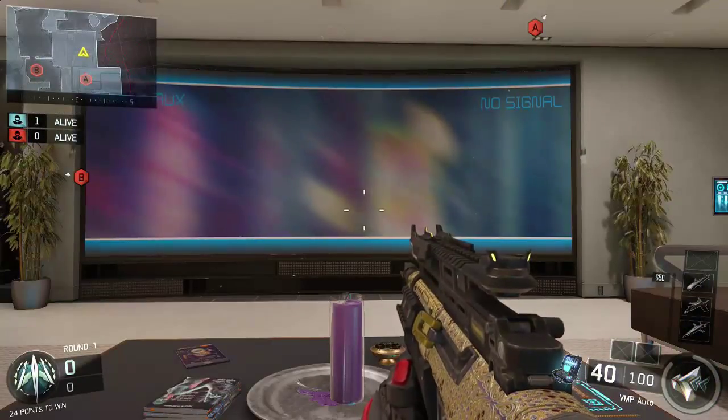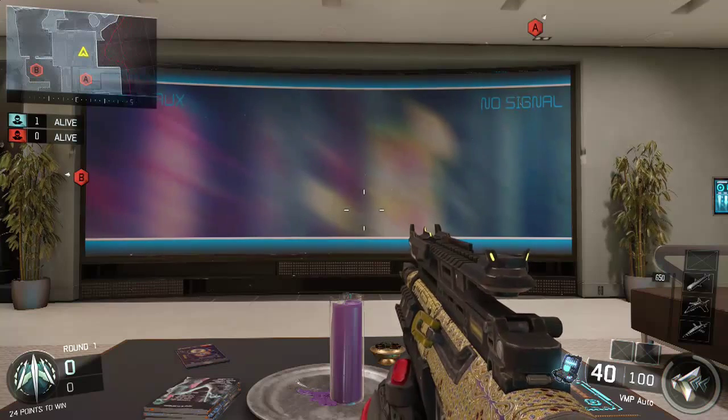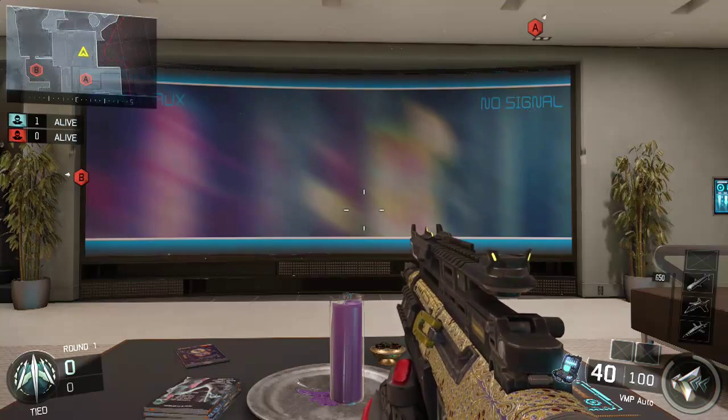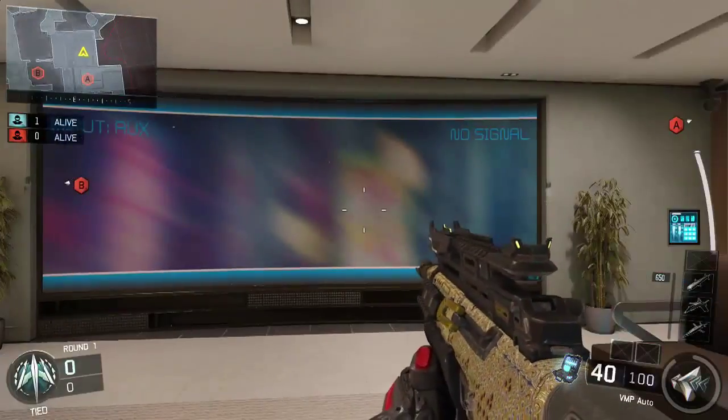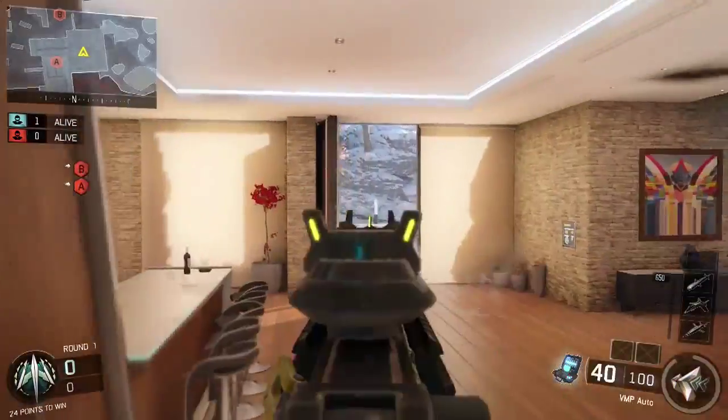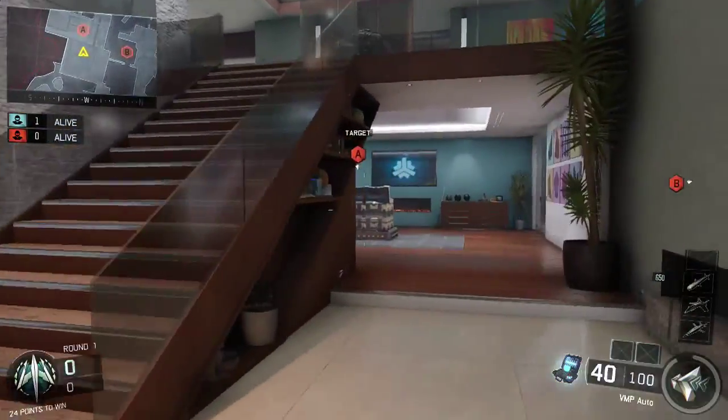So this video is mainly going to be about 1v1 spots - places where you can see the bomb, different angles and routes you can take when you get bombed down. I am not going to go over team strats like 4v4 and stuff like that because obviously I do not have a team with me, it is just me by myself. So I am going to show you some spots if you are playing singles or if you just get a 1v1 situation that can help you out.